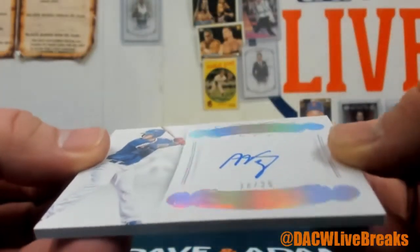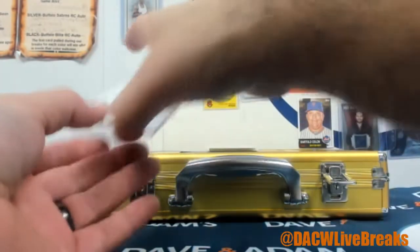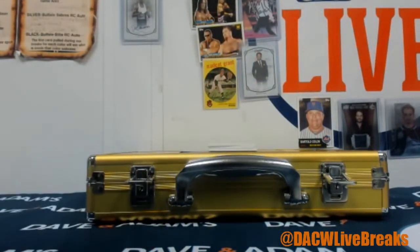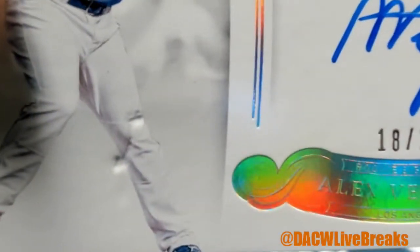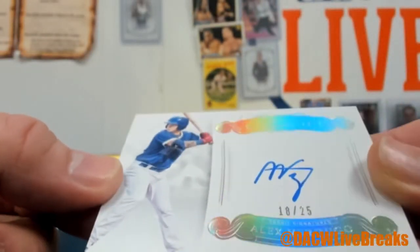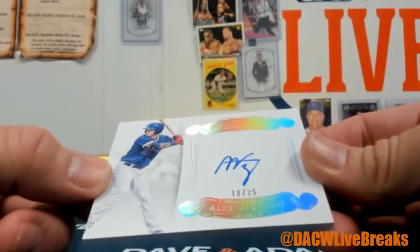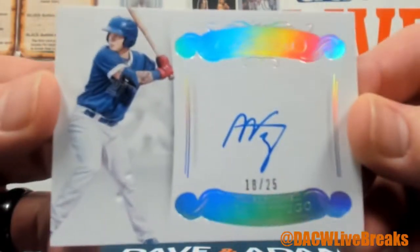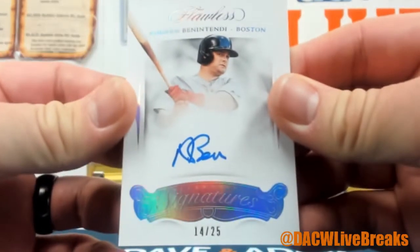How about 18 of 25? I think this looks like writing on that card. Let me look — nothing on the back, but on the front, right by his leg, I have no idea what that is. I'm not trying to be a downer — I just like to point that out when we see it. You can contact Panini and let them know what happened on that one. That's the 18 spot — it's just an indent on the card. Andrew Benintendi, 14 of 25 — another 4. Three 4s in this box.